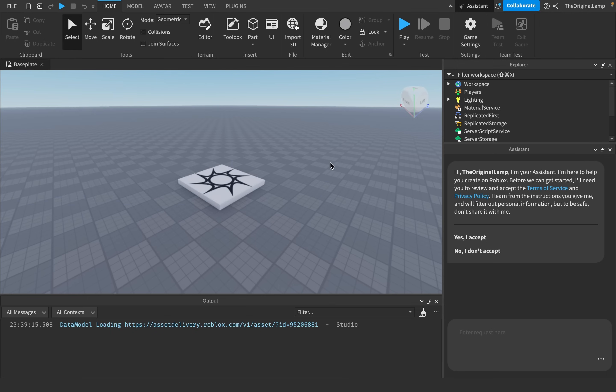Once you check that box, click save, then it's going to restart Studio and you should see this button. You click on it, it opens up a window and it says 'Hi, I'm your assistant.' You need to accept the terms of service, so yes, I accept.